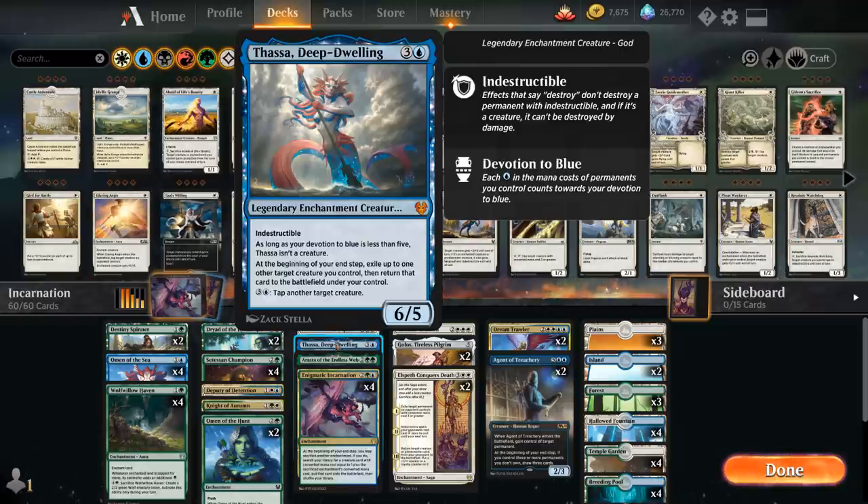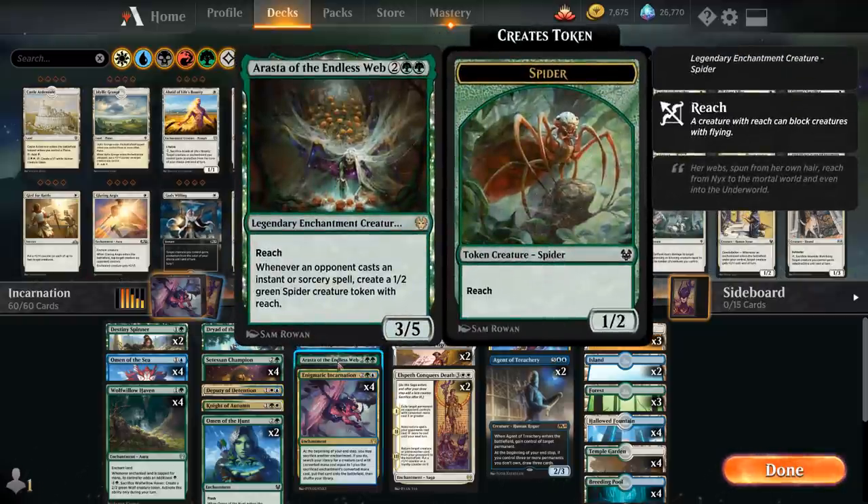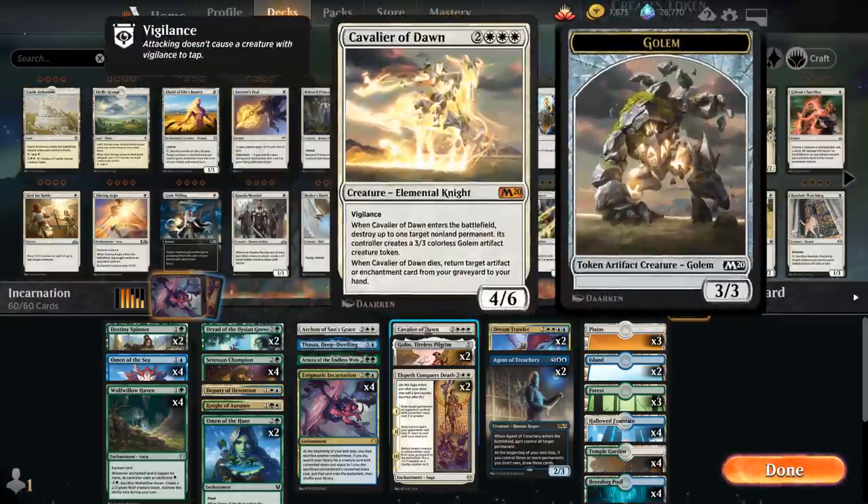Another four-mana creature is Arasta of the Endless Web — a 3/5 legendary enchantment creature with reach. Whenever an opponent casts an instant or sorcery spell, we make a 1/2 green spider creature token with reach. The important part is that it's an enchantment creature, so it triggers constellation and we can sacrifice it to Incarnation to get a five-mana creature.